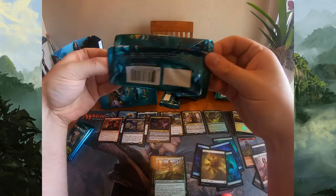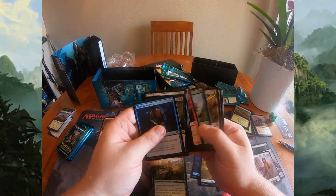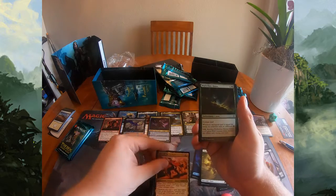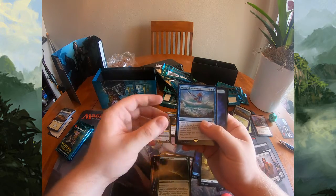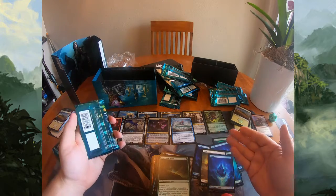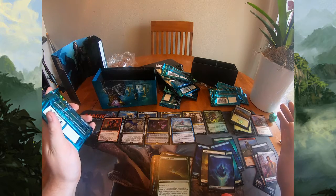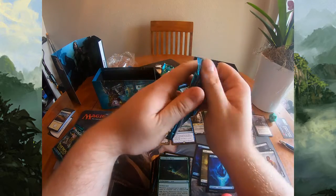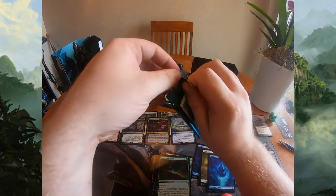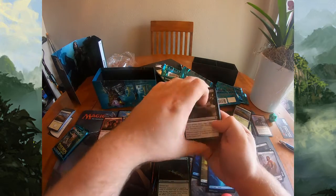This is pack number seven of ten. We have two mythics so far in our bundle — that's pretty solid. Commons include Thundering Chariot, Hero of the Next Age. Thassa's Intervention is seeing some standard play right now — not expensive, but I like being able to basically have something in standard that's almost the equivalent of a Dig Through Time or a counterspell stapled together, especially with all the ramp strategies now predominating standard with Uro as the centerpiece.